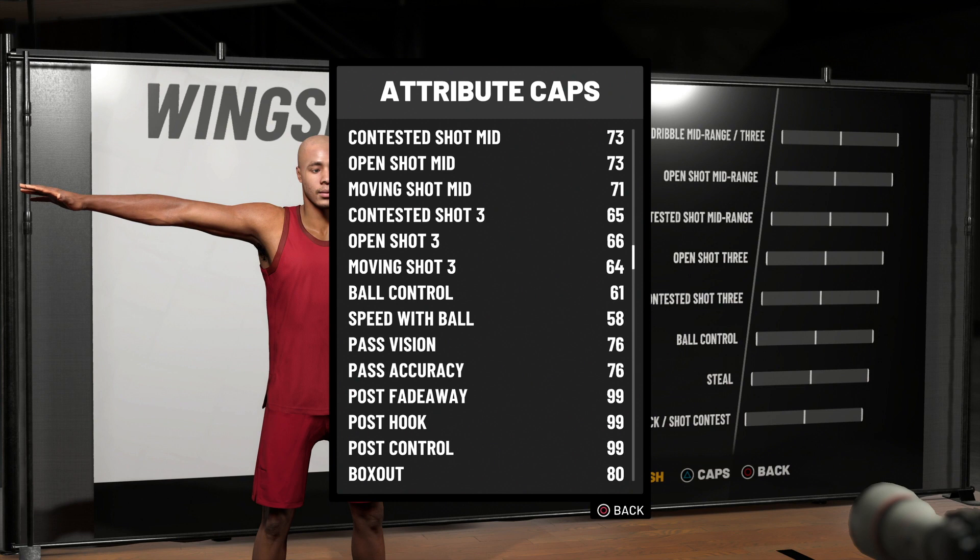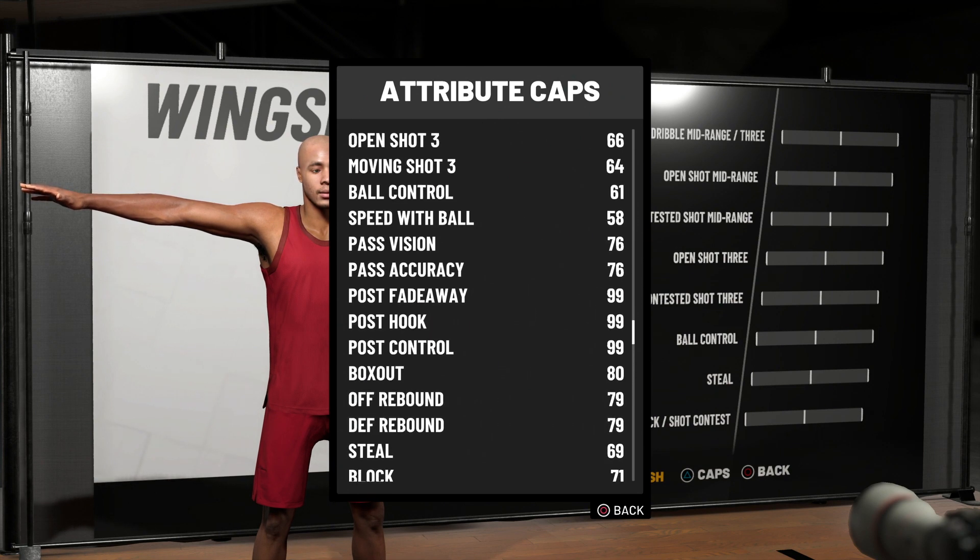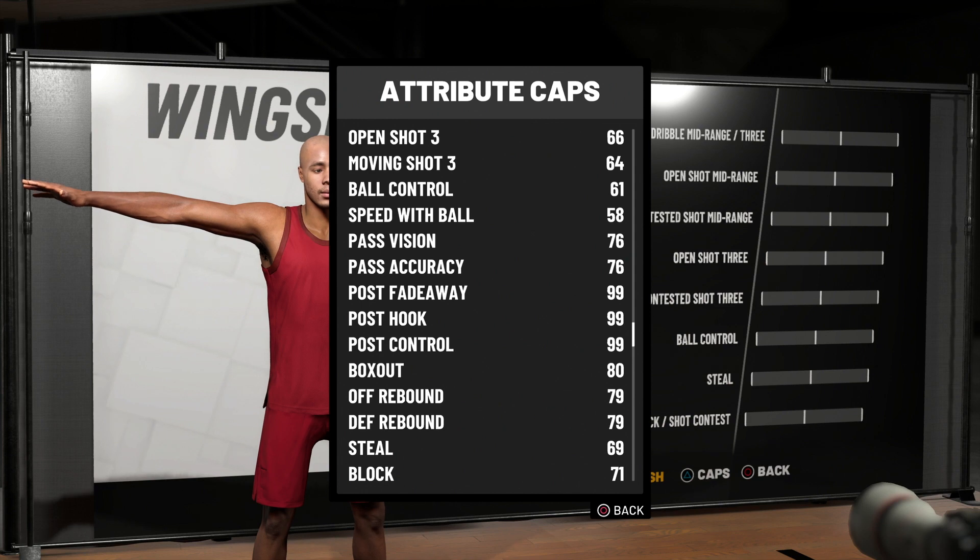The open shot three is a 66. I just dropped a video yesterday explaining the only two jump shots you need to know in NBA 2K19, and there's a jump shot specifically made for this build. I showed that with my post scorer I had like a 56 standing three and I still shoot greens from the corner and top. Well, with a 66 open shot three, you know what that means — you're going to be greening up from almost all around the court. Mid-range, three — you are going to be a problem.